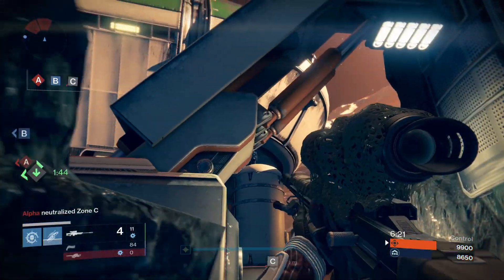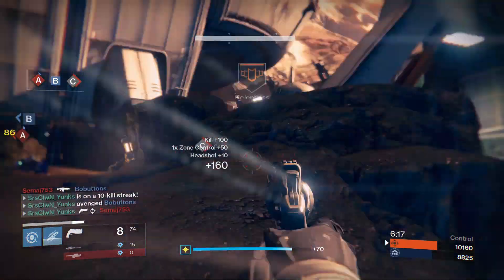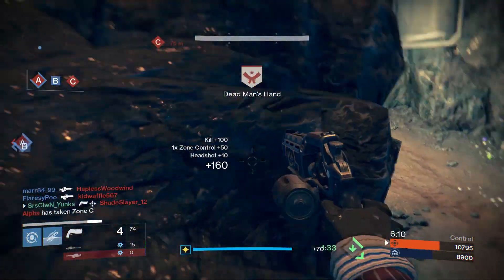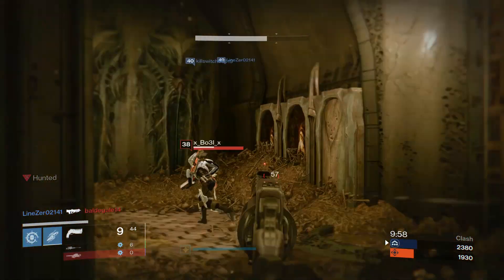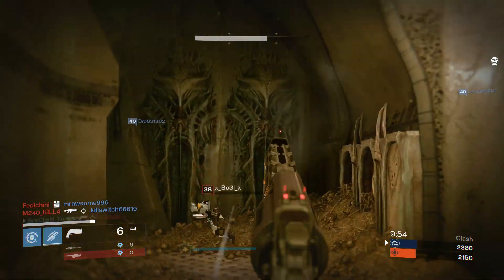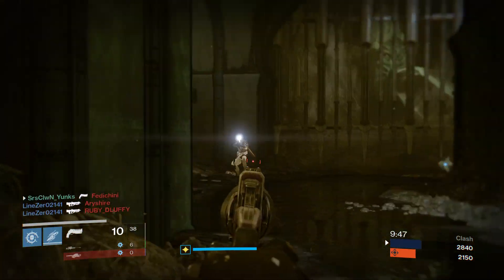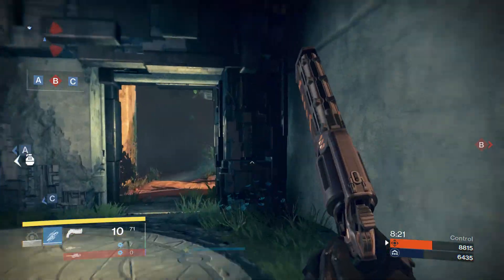Her Revenge will deal 86 damage to the head and 57 damage to the body, but this does depend on your range — if you're too far away, you will definitely not get these numbers. This is a hand cannon meant for close to medium range combat. At longer distances you'll see a huge damage and accuracy drop-off. In the right range, it'll take 3 headshots or 4 body shots to put somebody down.